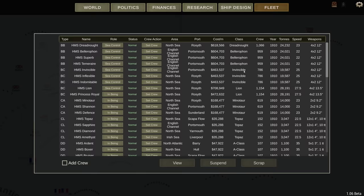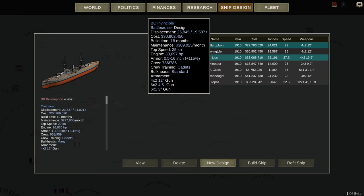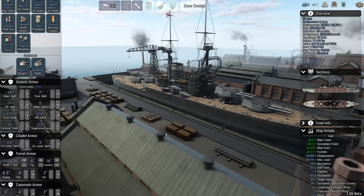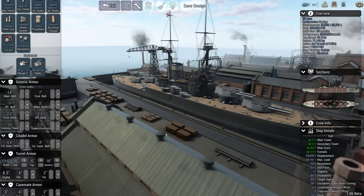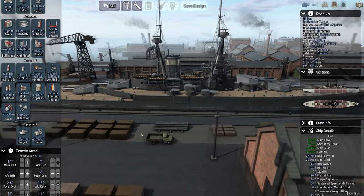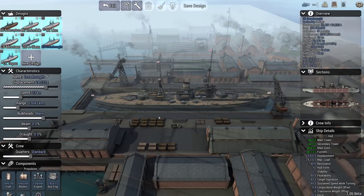Then we have the Lions — we have Lion and Princess Royal. This is our most advanced ship and the only one with the 13.5-inch gun, which is very nice. Otherwise, very similar to the Invincible: same secondary gun layout, a little bit faster at 27.5 knots, but a very similar setup to the Invincibles.